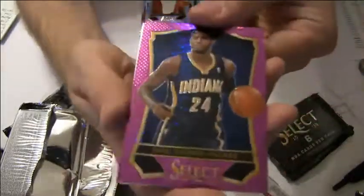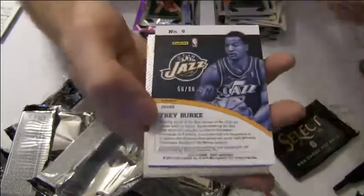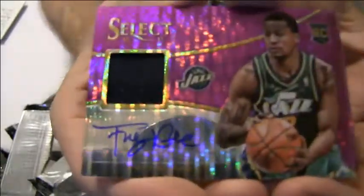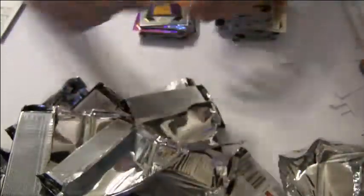We got a Paul George purple — that one's $2.99. Trey Burke numbered 56 to 60, nice purple rookie out of there for Utah — nice hit going to Paul D-E-R, pretty sick. We got a Hardaway Junior rookie, a Nash refractor. Alright, that's going to do it for Select 103 — nice Trey Burke pulling that one.